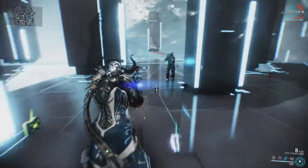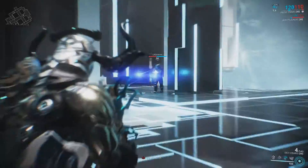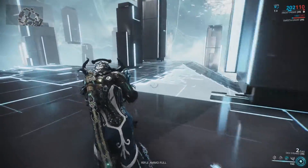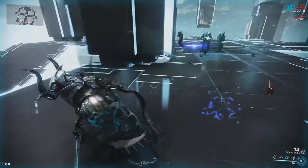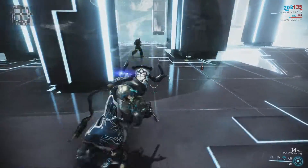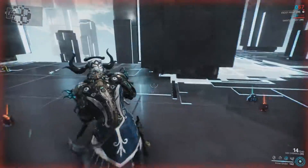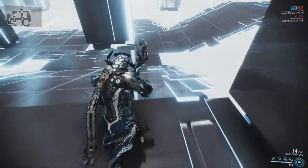Gunfire from inside the globe is not blocked. Snow Globe is not a physical barrier — anyone can freely pass through it, but enemies that go inside will be slowed down. Casting Snow Globe will also freeze and push back any enemies within its radius. If these enemies hit an obstacle, they will take damage.